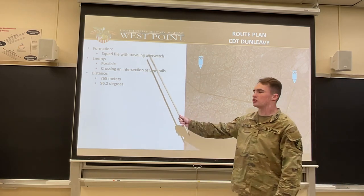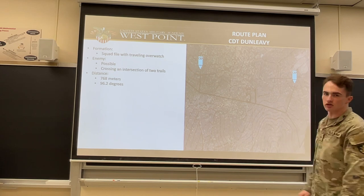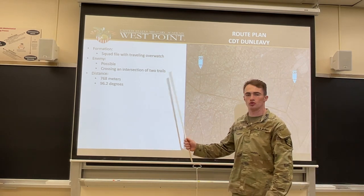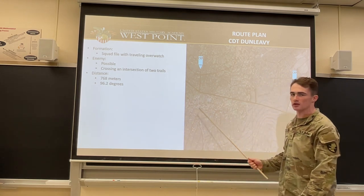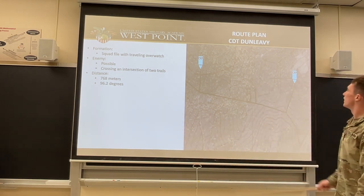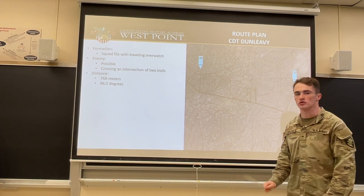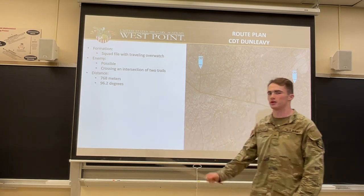Here, we'll be moving to a squad file with traveling overwatch since we'll be using this cliff line right here as our handrail. The enemy is possible. We'll be crossing an intersection of two trails, so these are two LDAs, and we'll be using bounding overwatch once we get to the trails. The trails are located here and here. Once we get past those, we get away from the trails. The distance will be 768 meters with an azimuth of 96.2 degrees.